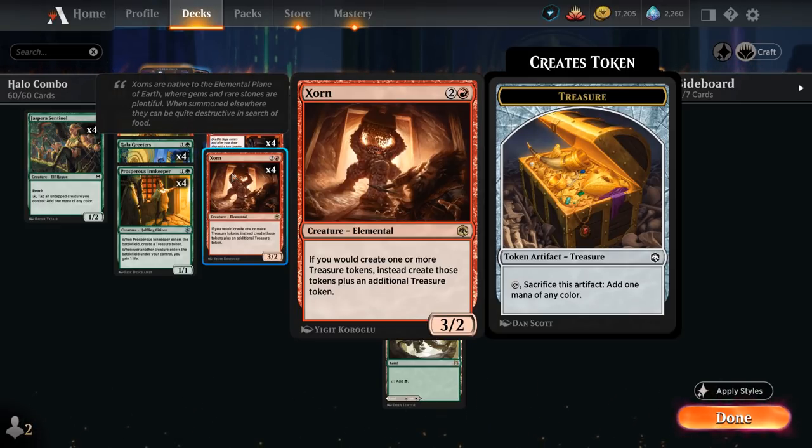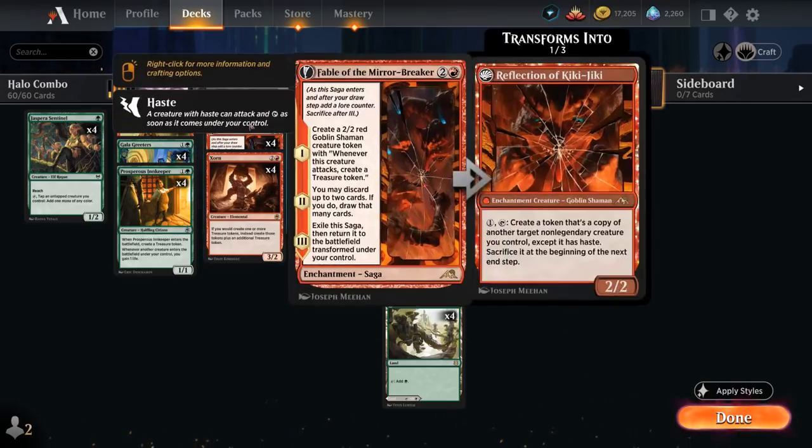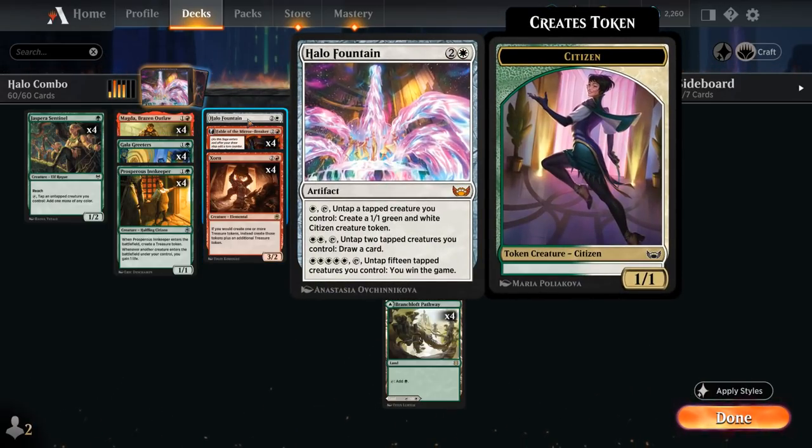We can then search up basically every creature in our deck. Once we have enough creatures and enough treasure, we search up Halo Fountain, pay the five white mana using treasure tokens, untap 15 tapped creatures, and win the game — so we don't even give the opponent a chance to untap and maybe cast a sweeper to ruin our day.